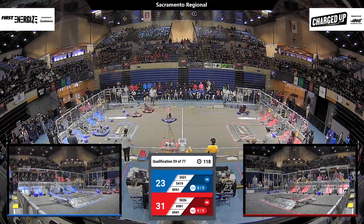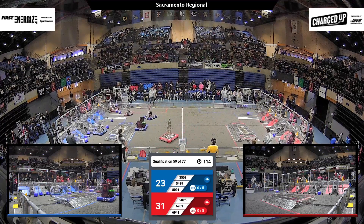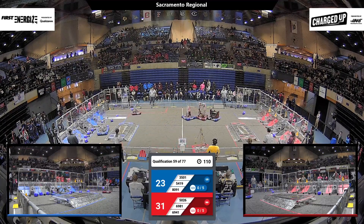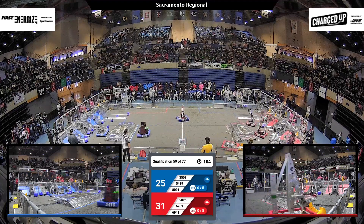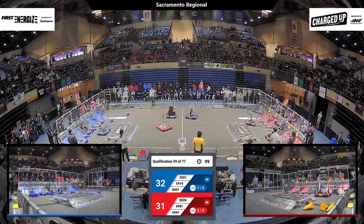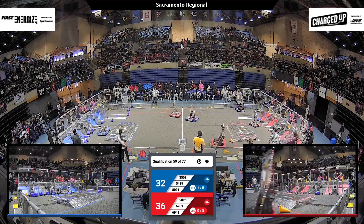54-19 — that's Berkley. They grab a cube, race across the field. Looks like they're going to... oh, they just shoot it over and they actually score it into the low zone. That scores too! Boy, that saves a lot of time if you can get away with that. They're going to do it again — and that's an amazing strategy by 54-19, that's Berkley for the Blue Alliance.